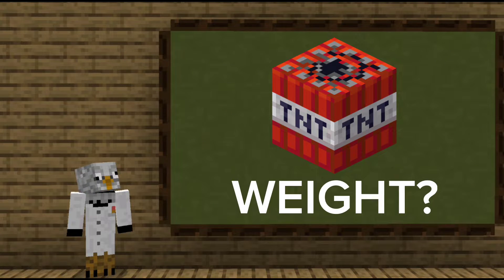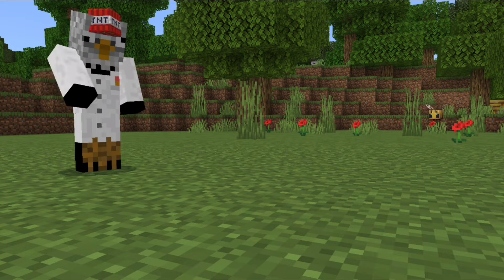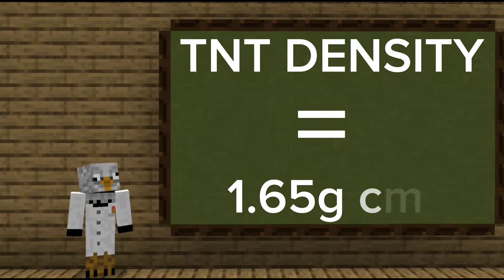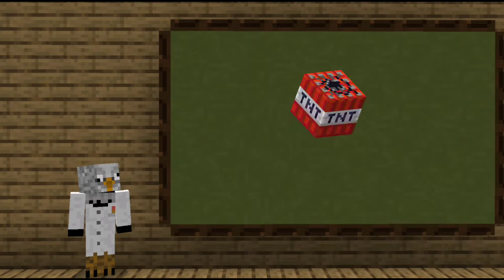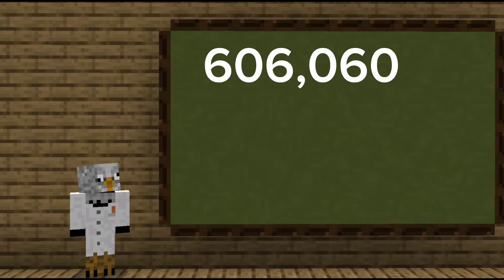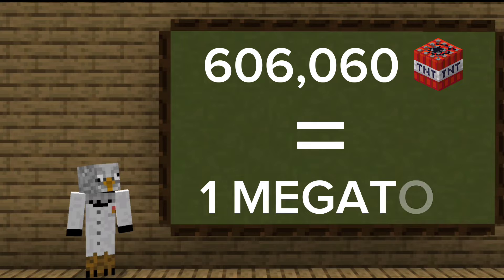To figure out how many TNT blocks we need, we need to figure out their weight. Like any other block in Minecraft, the TNT block is 1m³. The density of TNT is 1.65g per cm³, which means that 1 TNT block weighs 1,650kg. That means we need 6,060 TNT blocks per megaton.